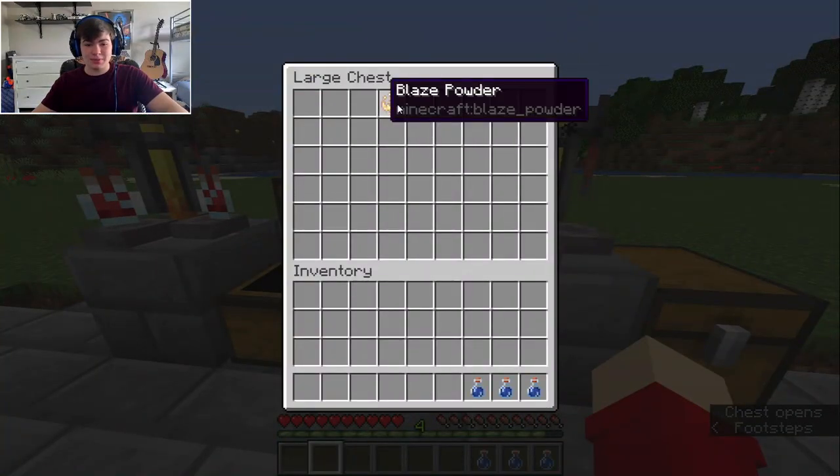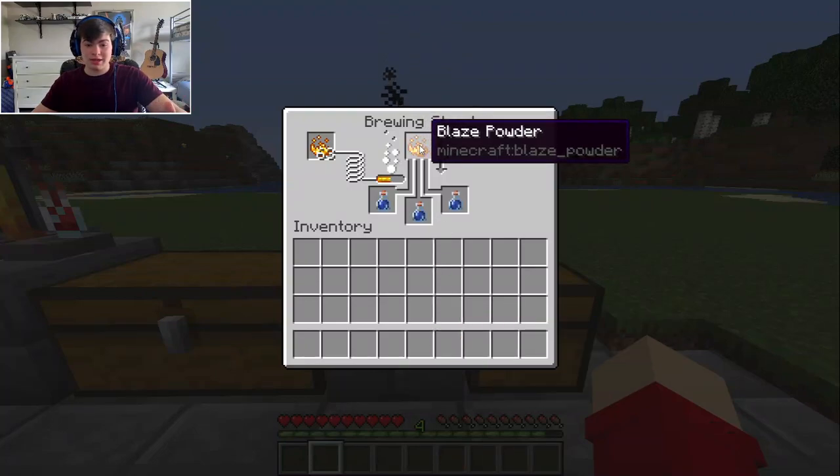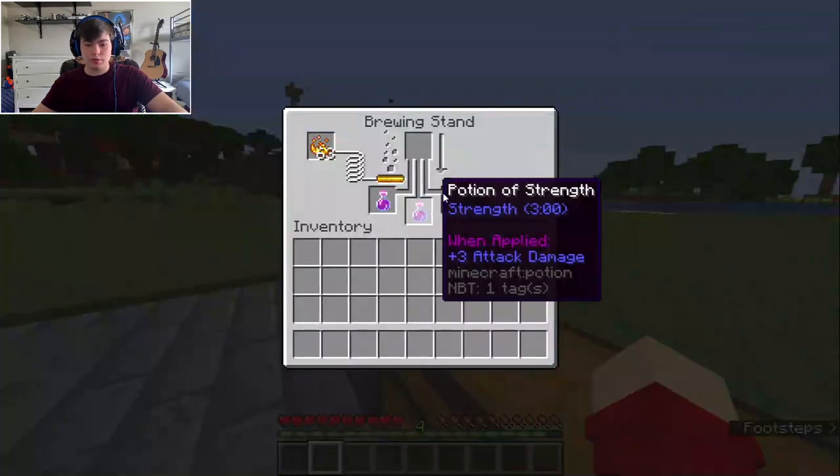The next step is — you're going to have the three awkward potions, and then you're going to want to put the blaze powder in, and that should brew down into a Potion of Strength.